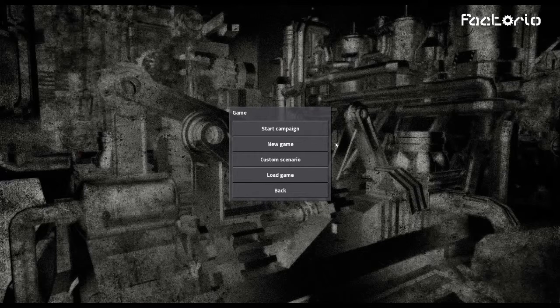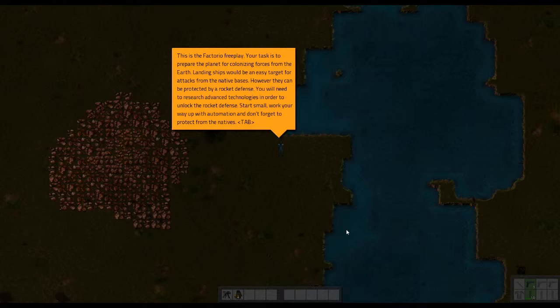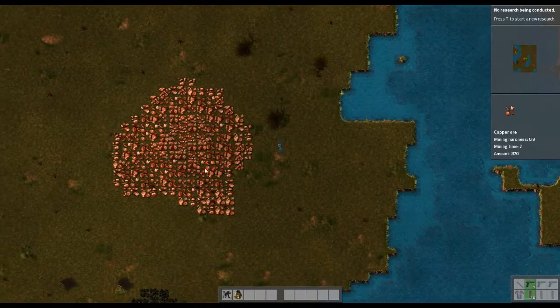We're going to make a new game, leave the settings alone — enemy bases normal, everything's going to be regular. We'll just generate a map. It looks like I spawned next to a big vein of copper and coal.